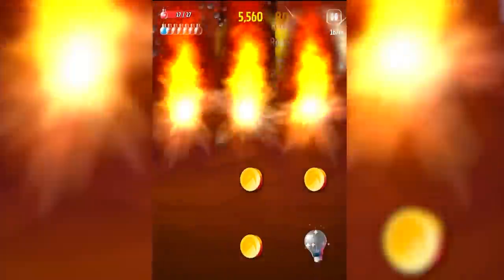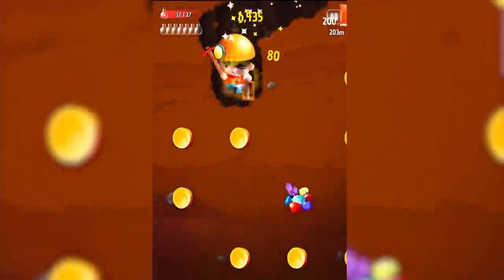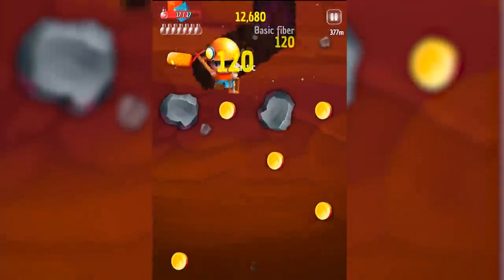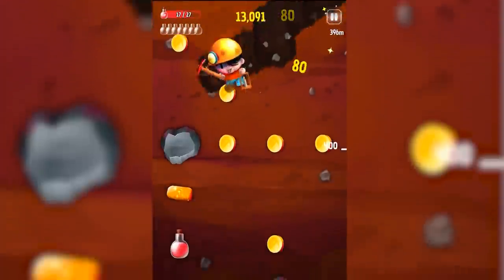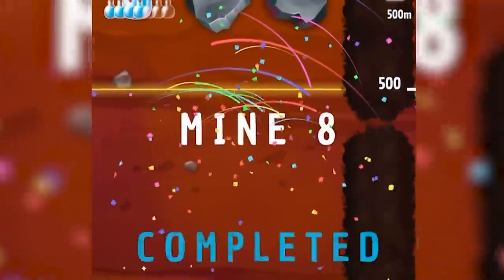Managed to activate my super drill already. That was also very close. We're also getting light bulbs so I feel like that's good for lanterns or maybe pickaxes. And fireball again. Whoops, I thought that would last a second longer — I wasn't paying attention. Still waiting on the treasure chest by the way. Didn't see one at all that level.